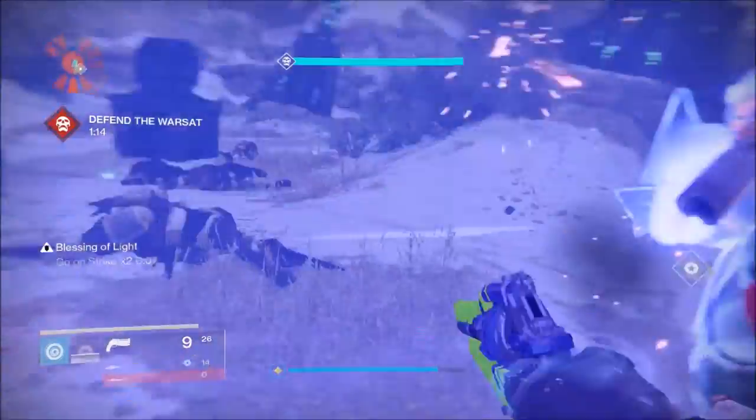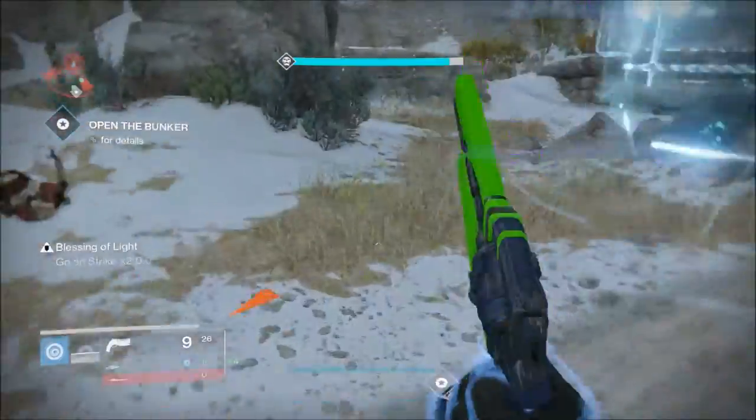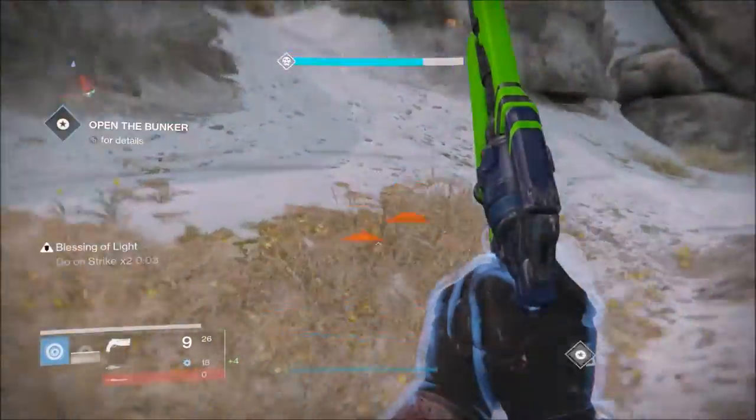Blessing of Light is amazing for this part. So if you can get a Titan in here, or you are a Titan, use a bubble — it'll be fine.